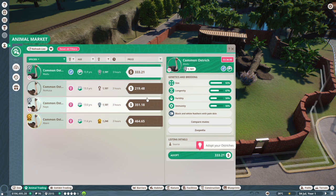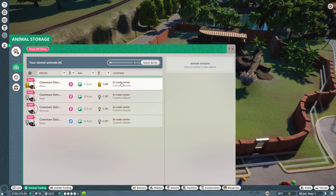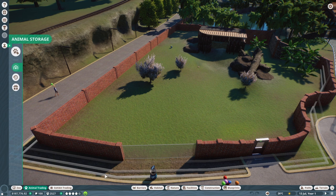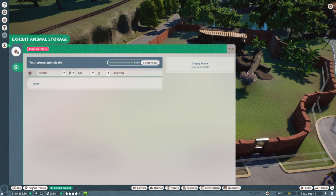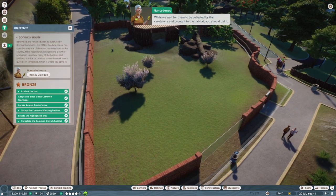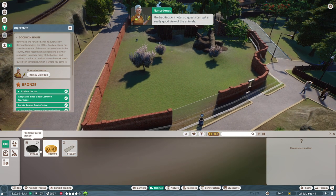Now before we adopt our ostriches, click the play button — if the game's paused, so are our caretakers, which makes it tricky for them to deliver the ostriches. You can also speed the game up by clicking the fast forward button — it'll run at two times or five times faster, useful when waiting for money to accumulate or animals to be delivered. Let's get four ostriches in here.